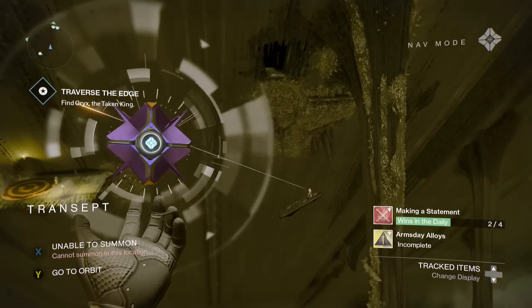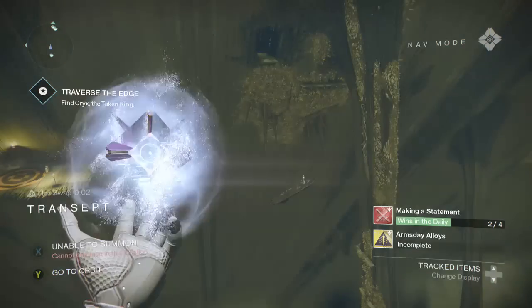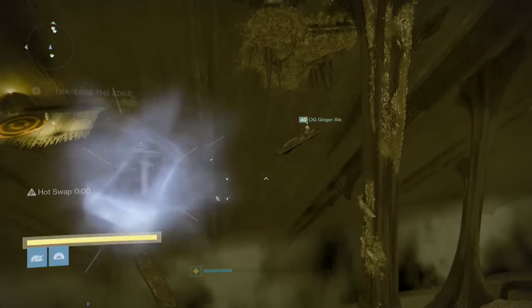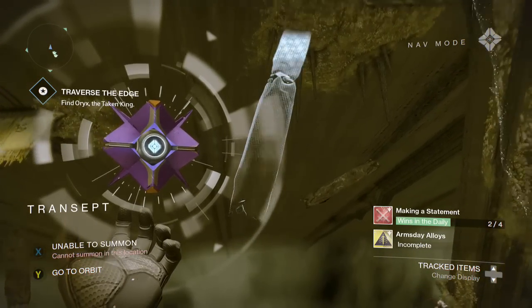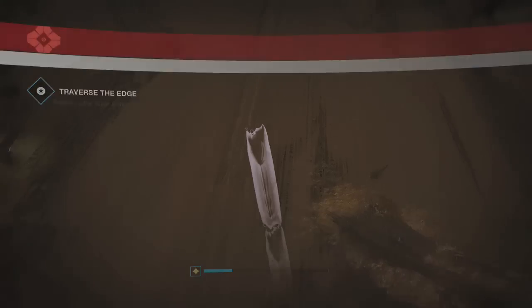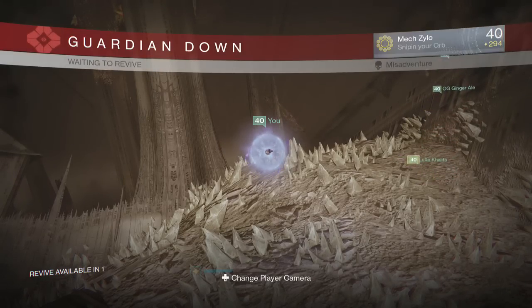It's in a jump puzzle in the raid. We're currently on the part right after this — it's the Crota's sisters or Oryx's daughters, whatever. They're really annoying. We haven't beaten it yet. But as you can see, right there, we found this ledge, and you can't see it until you jump. I was the one who actually found this ledge — I kind of jumped blindly into it.